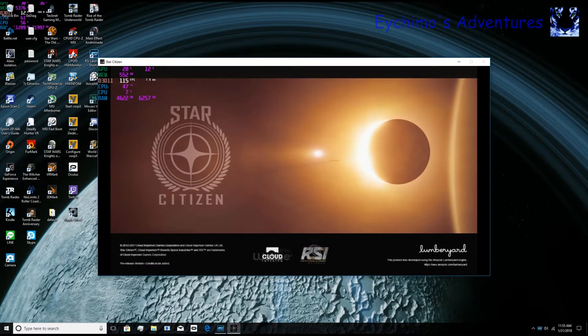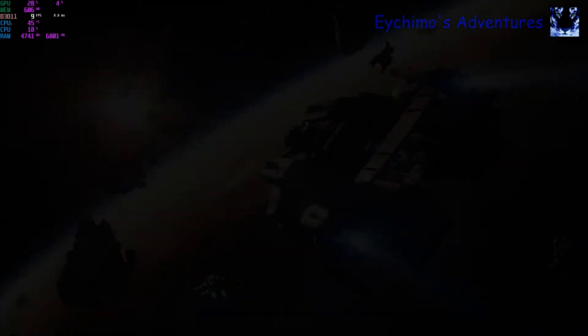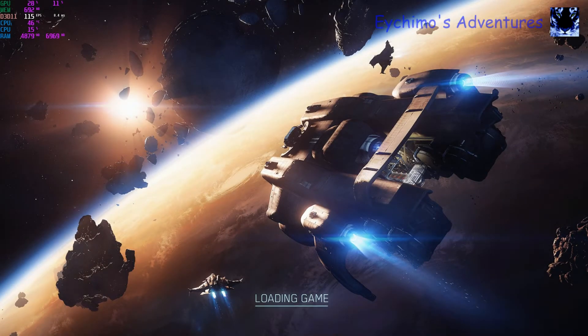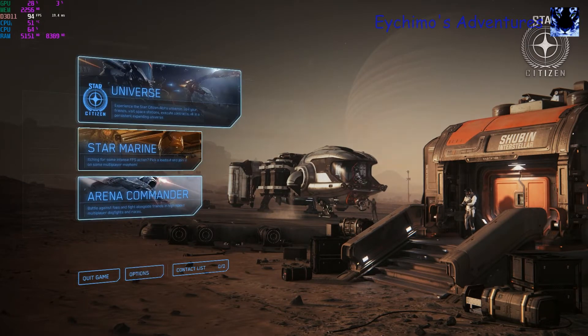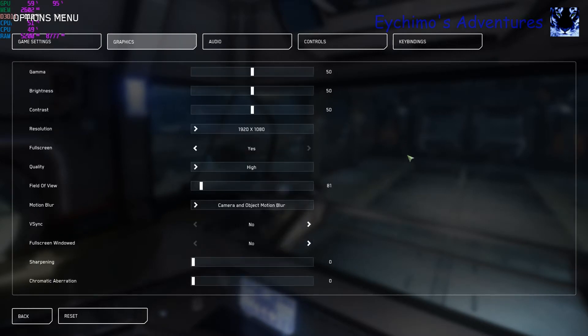I've turned off all my overclocks - CPU and GPU - and slowed down all my RAM timings. Everything is running completely stock, nothing running in the background, fresh install of Star Citizen 3.0. It will load up exactly the way it does when you first start - nothing fancy.